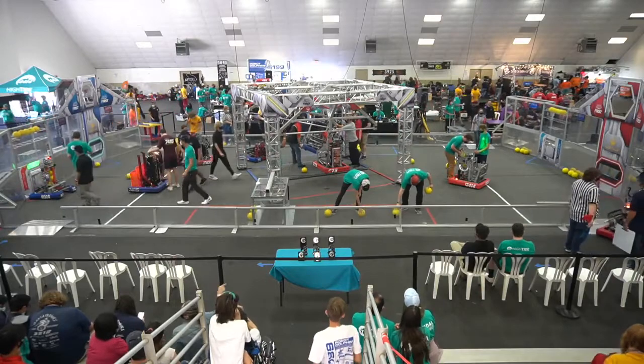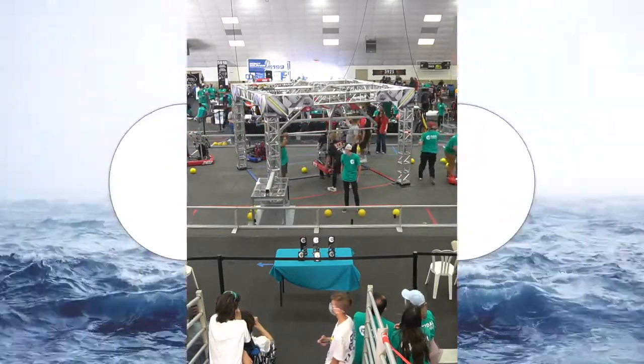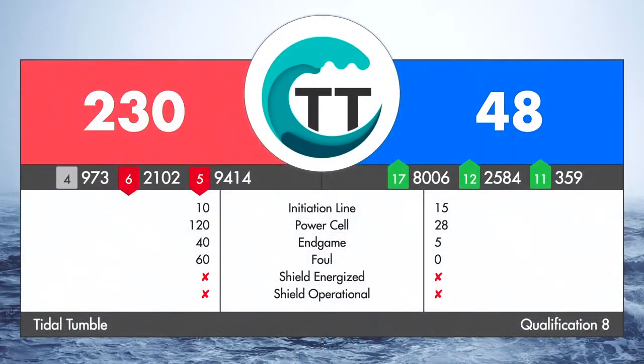We have a score for that match — let's get it up on the screen. 230 to red, 48 to blue: 120 power cell points, 60 foul points, 40 endgame. What a score, folks! We like to see clean matches, but we also like to see...